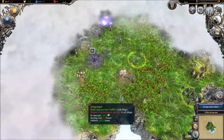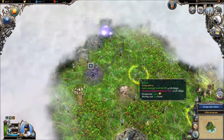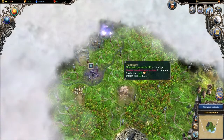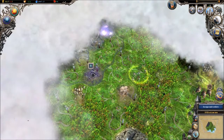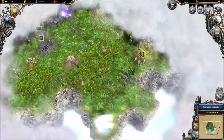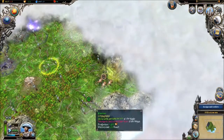We'll grab up the bear den as well. The handy thing about rogues is their movement on open terrain is so good that they can run ahead and kill off a lot of these bear dens and stuff before you start getting overwhelmed by units. I'm very pleased by that.